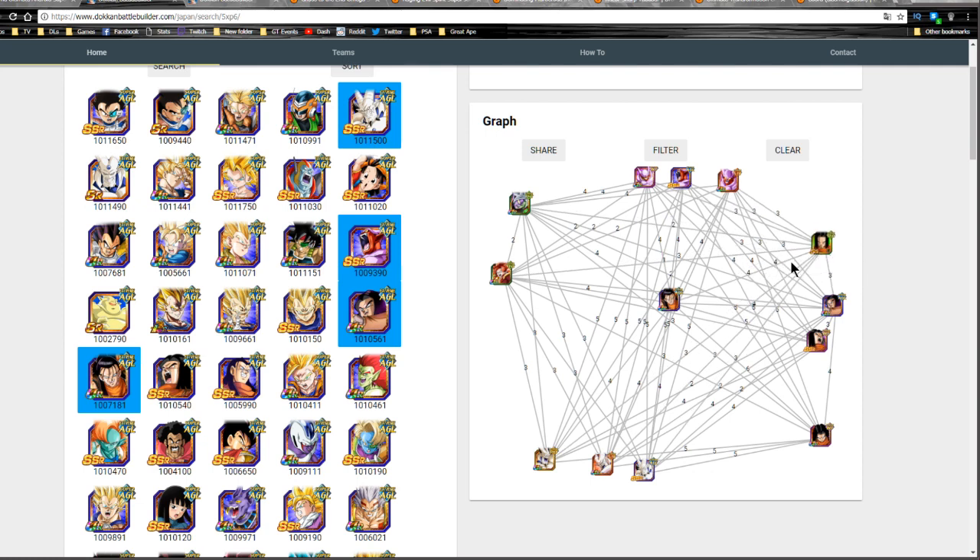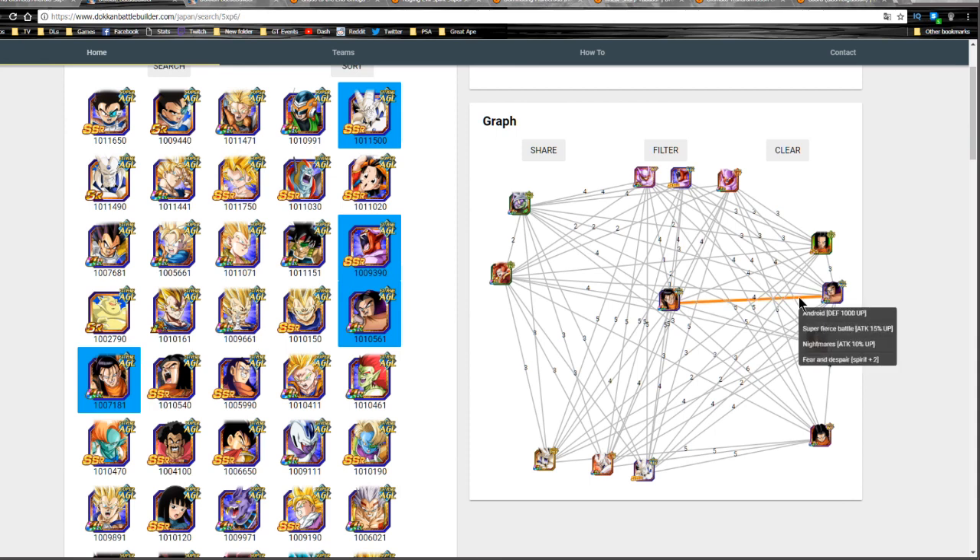The SR Technique Android 17 links with him via the Android Defense +1000 passive, though I don't find it very viable. That SR Agility Janemba isn't available yet on the global side but will be in the future. When the Tech Android 17 comes out he'll link a little better giving a defense boost. The next best option is the Agility Dokkan Awakened version of Android 17 — he gives a 25% attack buff, a flat 1000 defense buff, and Ki +2.